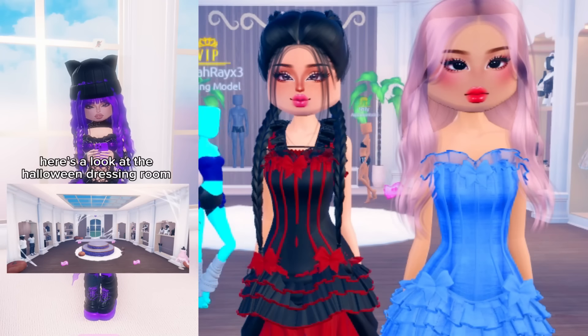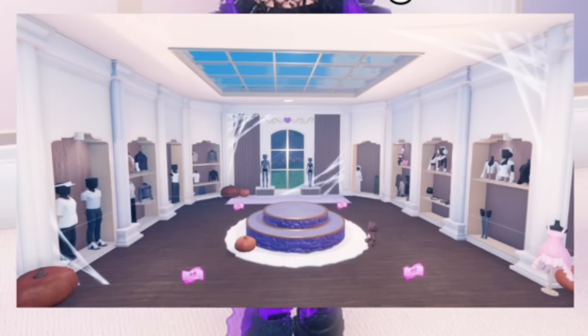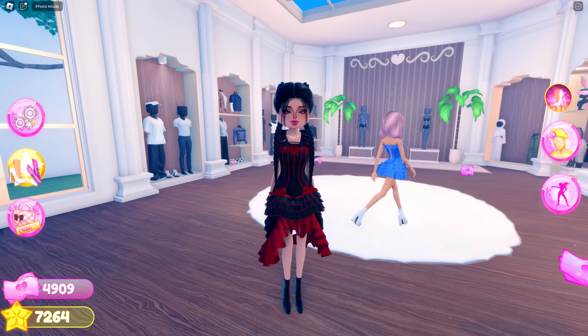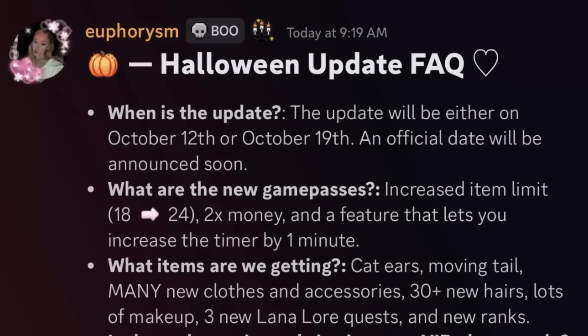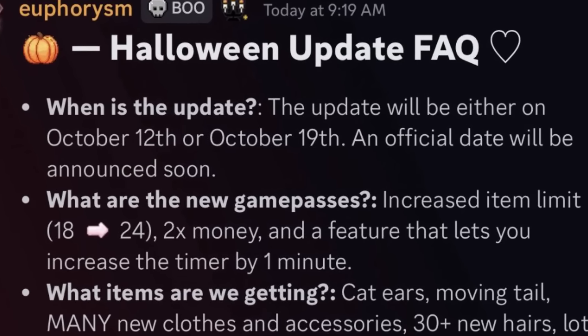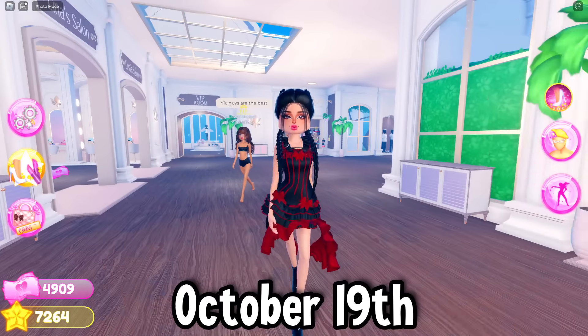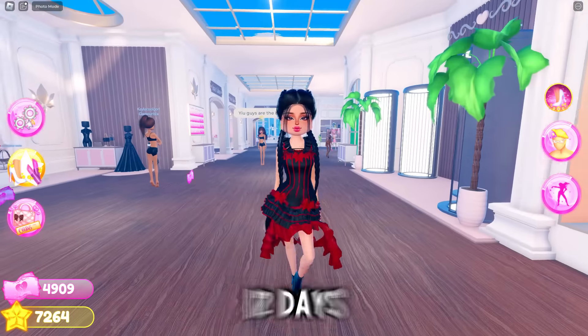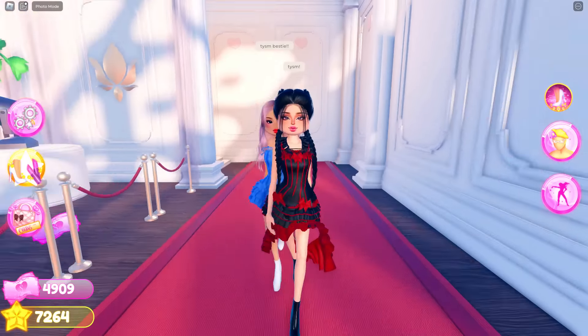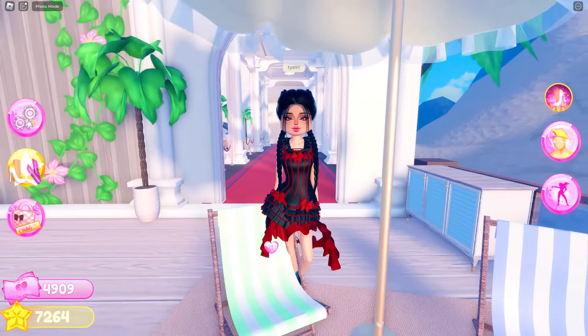Okay guys, look at this picture right here — here's a look at the Halloween dressing room. There's now going to be cobwebs, pumpkins instead of trees, and a whole bunch of other stuff. Everything is going to look so spooky. One of the developers announced that the update could possibly be either on October 12th or October 19th, and the official date will be released soon. If it's on the 19th, that means it might only be here for like 12 days. So hopefully we do get it on October 12th.